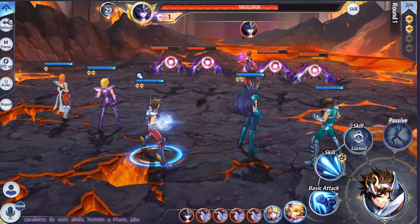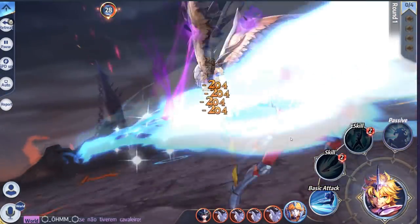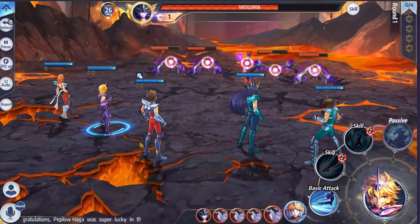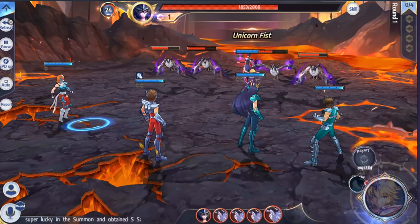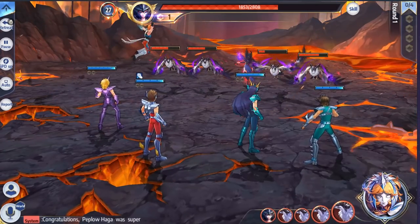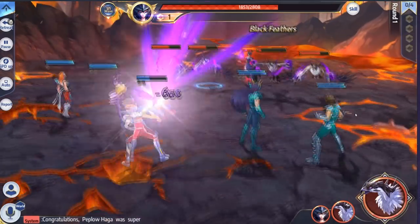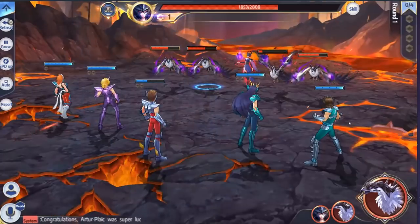Let me turn off the high speed so you can see some of the animations. Really good graphics — everything you see right now is on high. I also have the anime outline on all the characters. So when it comes to graphics on the characters, the backgrounds, the actual combat system — looking pretty good, Saint Seiya.